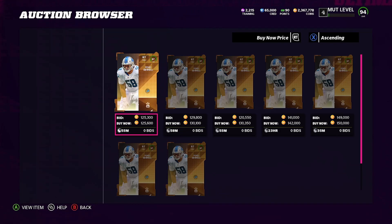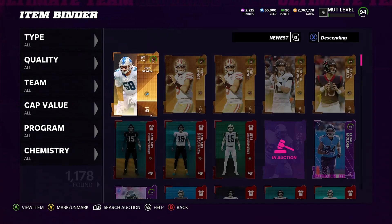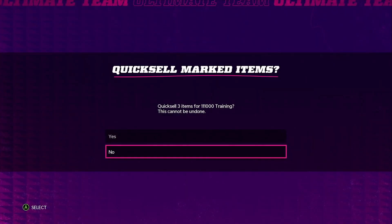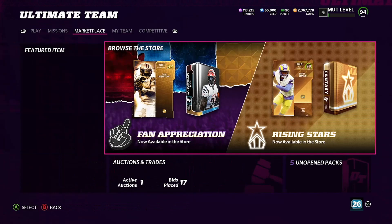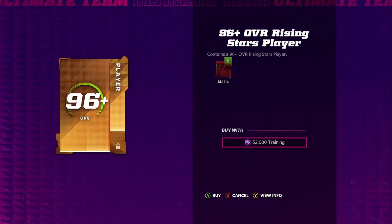You can definitely stamp these for cheap — it's not that bad. Let's go ahead and re-roll it, see if we can do better. EA kind of did us dirty right there. This will give us two more packs to open up and see if we can make some more profit, or else the title of this video is going to be 'EA Did Us Super Super Dirty.'